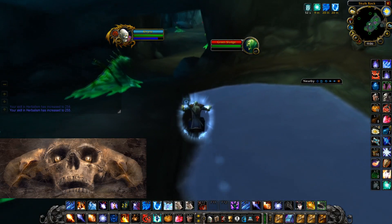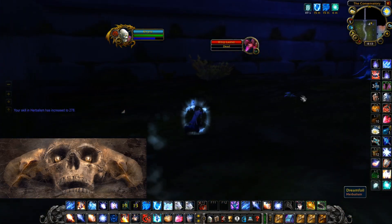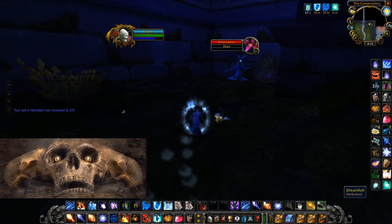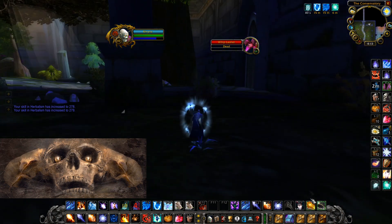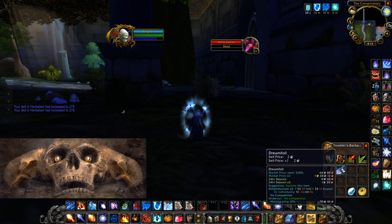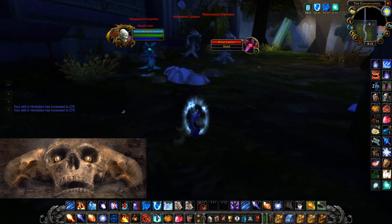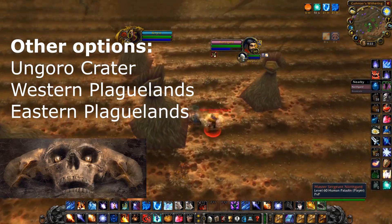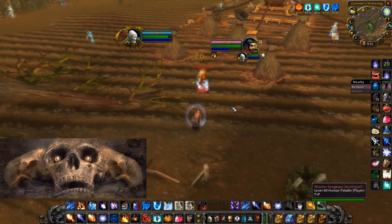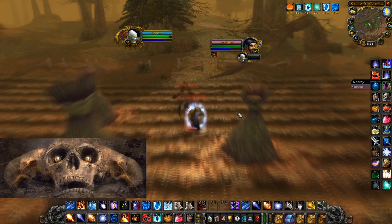Once you hit 270 there's only one place for me and that's Dire Maul East Lashers — this is the entire reason I took up herbalism to begin with. At 270 you can pick up Dreamfoil, which is the last plant in there and it's worth quite a bit. So 270 to 300 is just DM East Lashers runs for me. If you don't want to go to DM East, Dreamfoil is good from 270 to 285 in Ungoro Crater and Azshara, and at 285 plus you get Plaguebloom in the Plaguelands — both Eastern and Western.